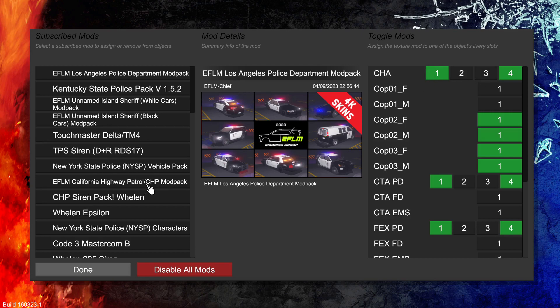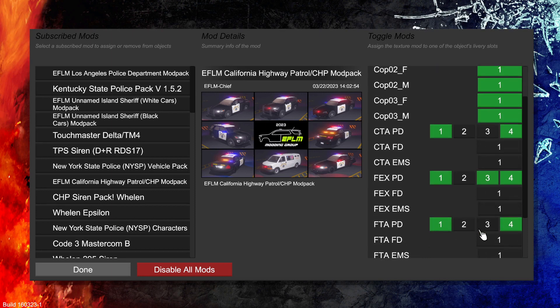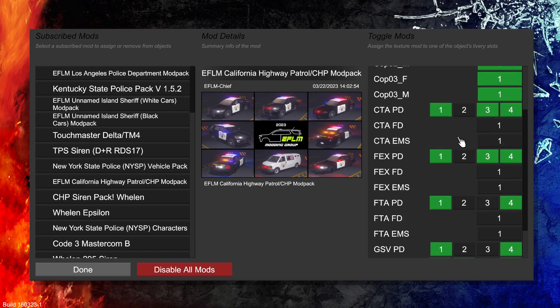Alrighty, now I want CHP — gotta go with CHP. Now, depending on your community, our highway patrol is under the white skin, so this is where screenshots come in handy. I want my Charger to be number two, Explorer is going to be number three, I'm not going to use the Ford Taurus, the Tahoe is going to be here, and the Vic is going to be here.